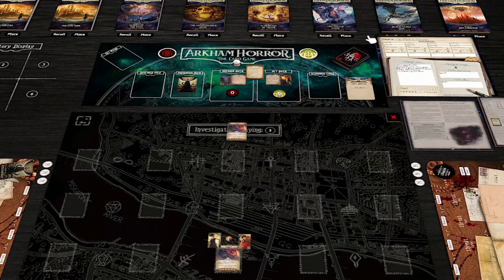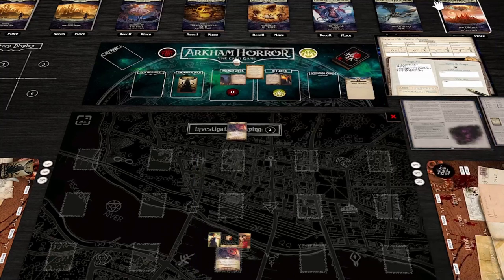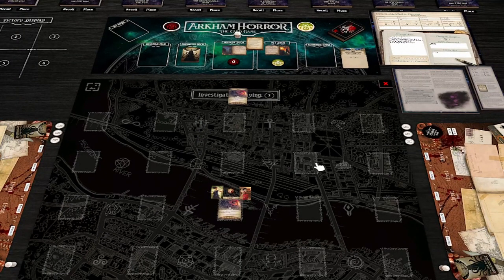Hey everyone, I'm Rand Anger here. Today I'm back with more Path to Carcosa, where on the sixth scenario, Return to the Pallid Mask. I've already done all the setup, but before we get into anything involving the scenario, let's talk about the deck upgrades.